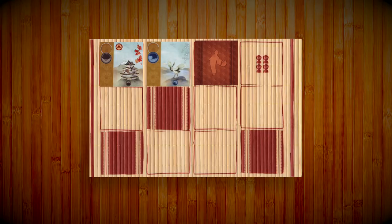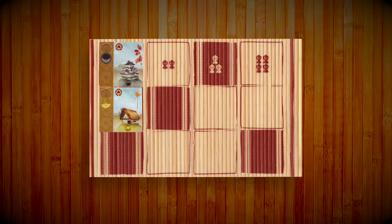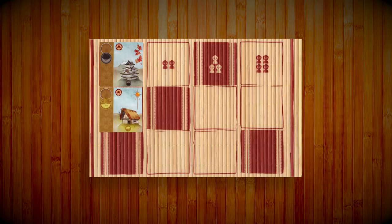Going in turn order, each player has a choice to select one of the prints or pass their turn. If anyone has decided to remain at school after the first round, you'll lay out another row of lesson cards equal to the players still at school. This continues until all players have selected a column of cards.